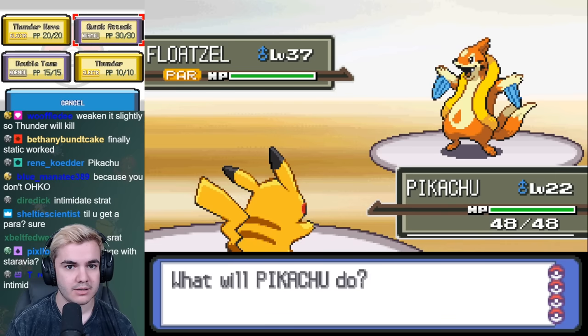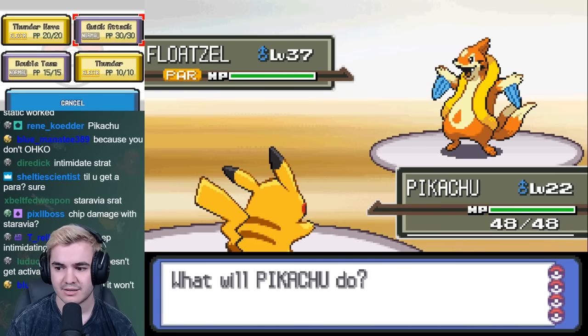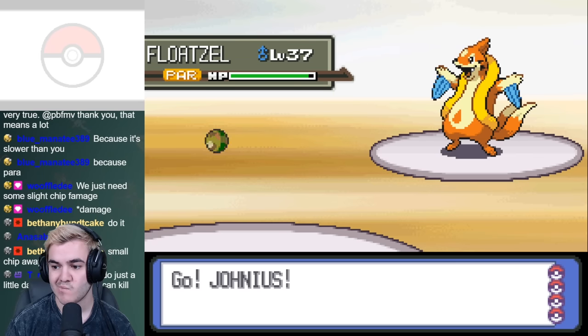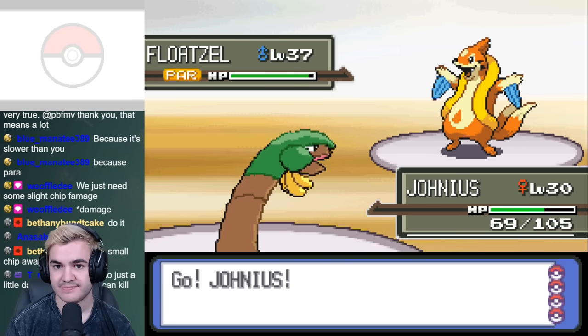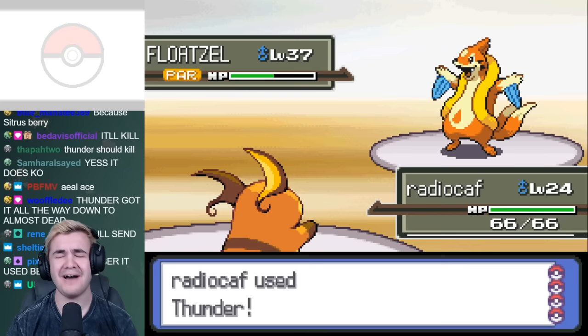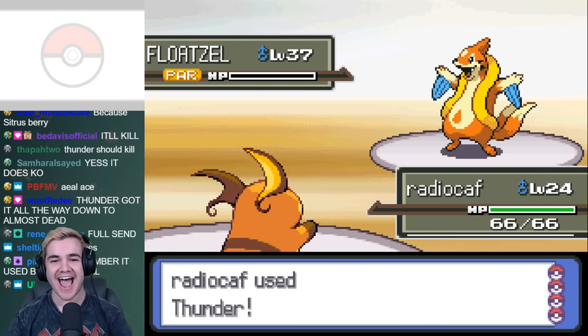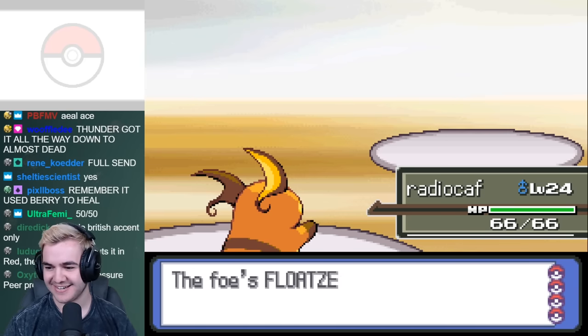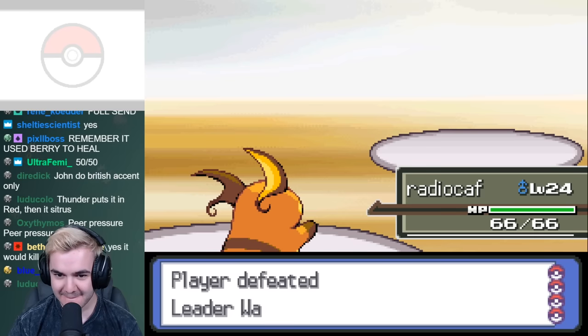Every attempt is basically a complete shot in the dark, as the entirety of this match is based around RNG. While I was doing the switching technique, I managed to get a Static off on the first Pikachu to halve its speed. After giving it a little chip damage from Tropius, Raichu landed the first Thunder to secure the victory. In total, this battle took about 45 minutes to beat, but up until this point, this challenge was by far the most creative method that we've come up with.